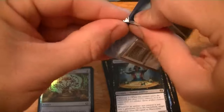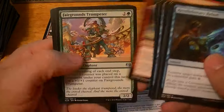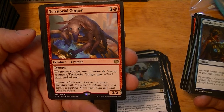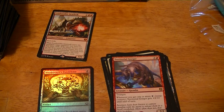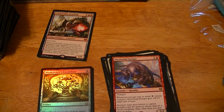Some of these cards I'm seeing for the first time — I haven't really looked at all of them, just the main ones. So first time through I'll look at them. Territorial Gorger — 4/4 for 2G with Trample. Whenever you get one or more energy, it gets +2/+2 until end of turn. Doesn't seem like much. 50 cents.